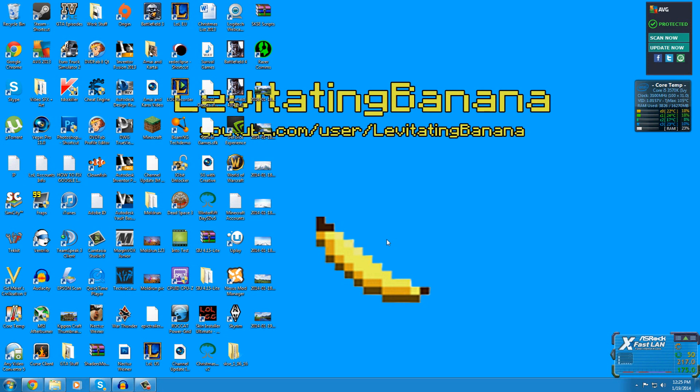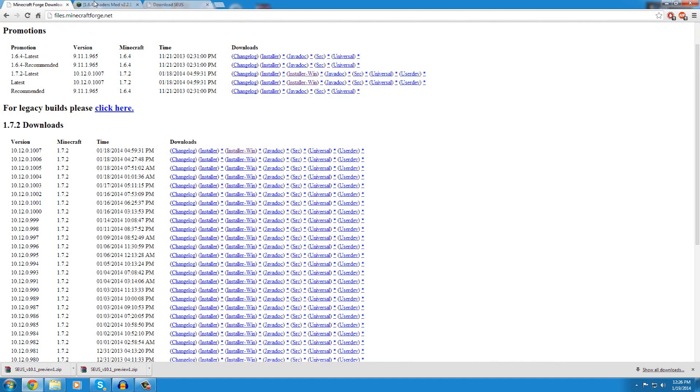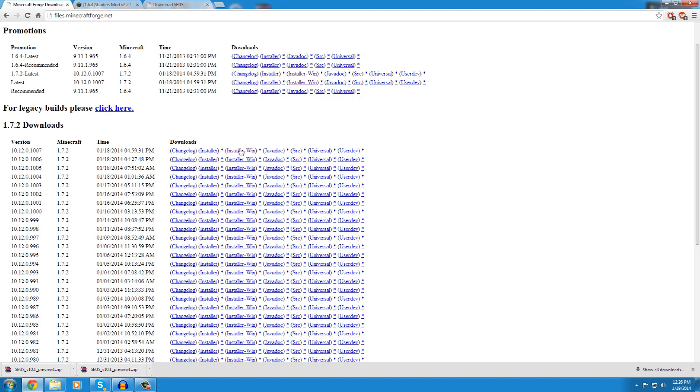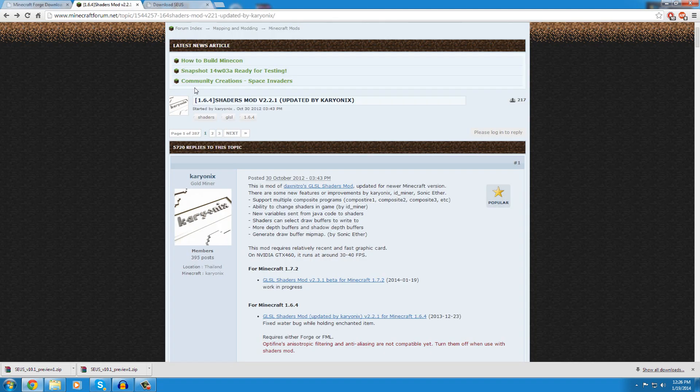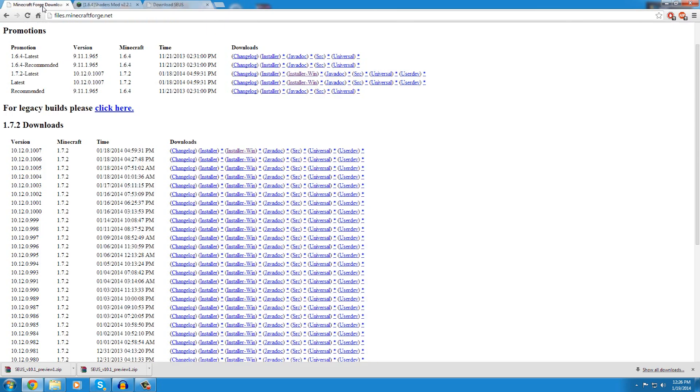Welcome to a new video. Today I'm going to be showing you how to install Sonic Ether's Unbelievable Shaders mod for Minecraft 1.7.2. I've got three links in the description: Minecraft Forge, the shaders mod itself, and the shader pack.